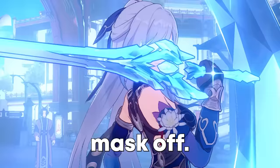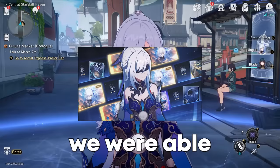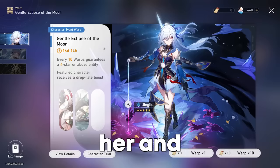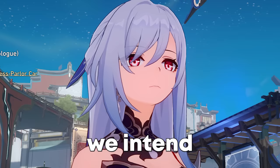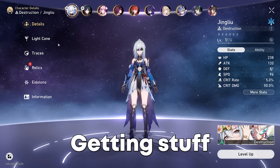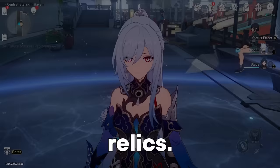Take the damn eye mask off. There we go. If you guys didn't watch my last video, we were able to get her in about 60 pulls on her limited banner with like no Stellar Jades left. And today, now that we have her, we intend to build her to our maximum — getting her best-in-slot light cone, some really nice traces hopefully, and some crazy good relics. All that and more coming up in the video.